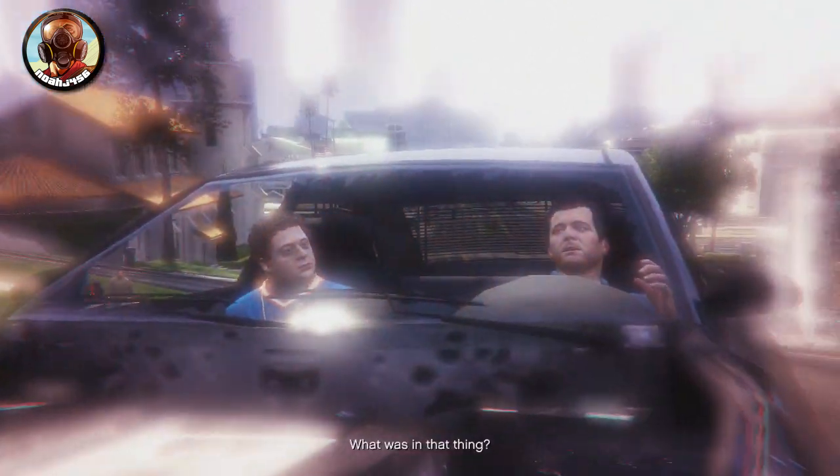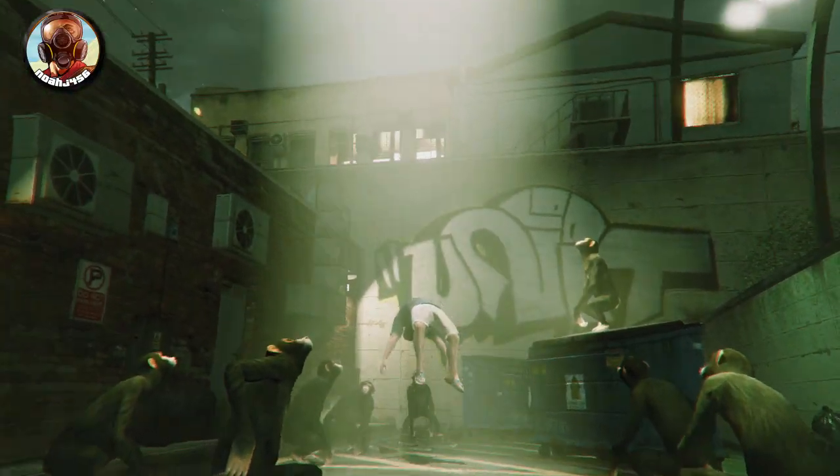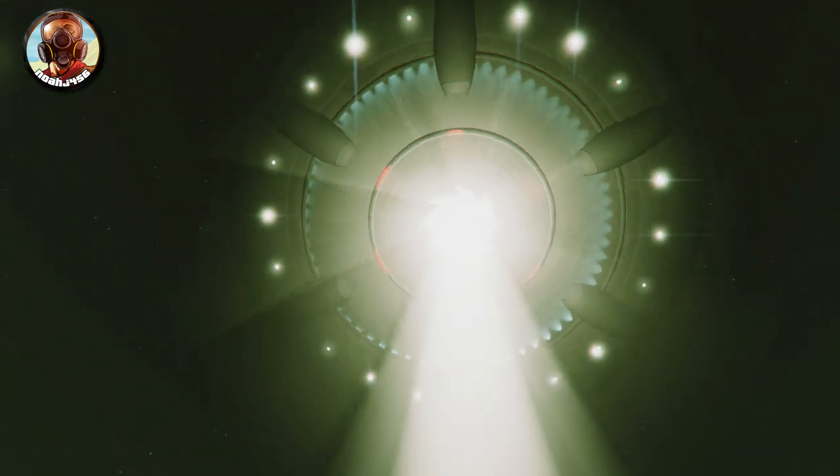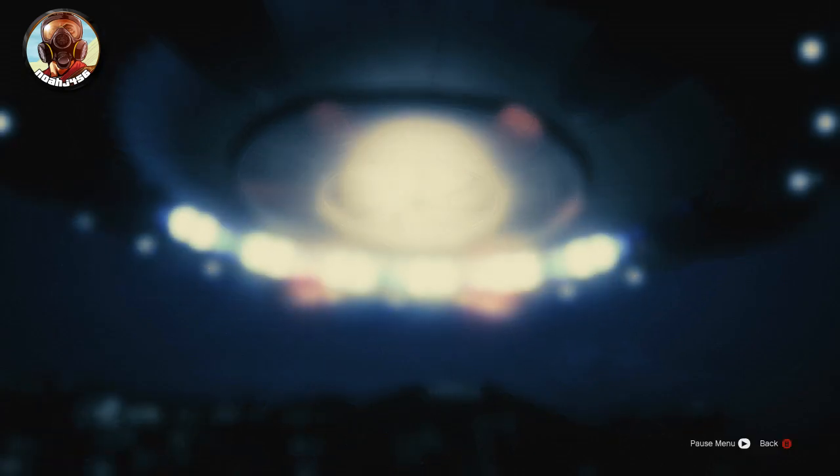Basically, just travel through the mission — you're going to be completing it and getting to the very, very end. Once you get to the part in the mission where you wake up and you're being taken up by the UFO, you're going to go inside the UFO, and as soon as the UFO door closes, you're going to click start, and then click start again because at first it will just be on a pause menu.